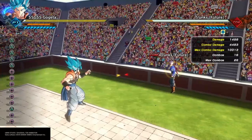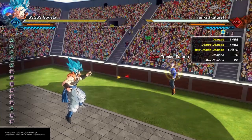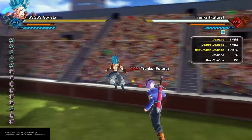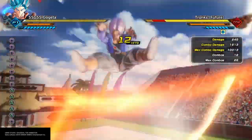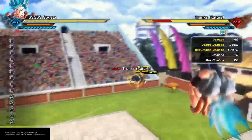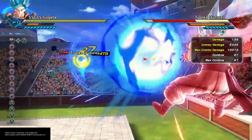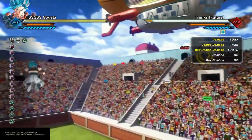And that combo is 6 square, 5 triangle — does the same amount of damage. Now everybody's able to do their Ki Blast after you do this combo. The basic square, square, square thing — people like to use a Ki Blast after it, make it a full on combo. Now that has 7,500 damage basically.